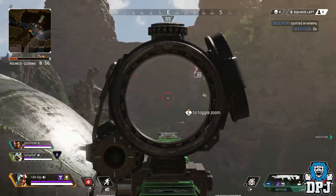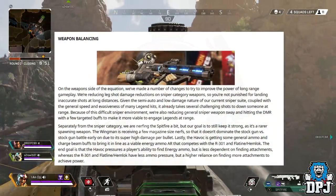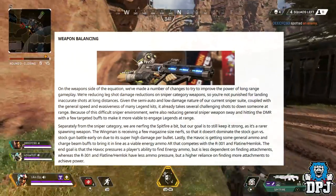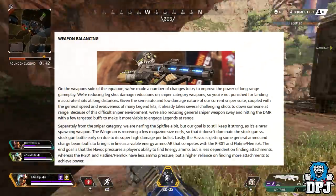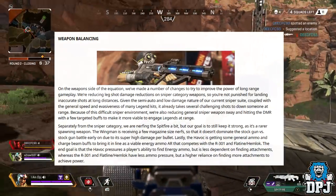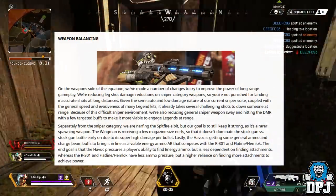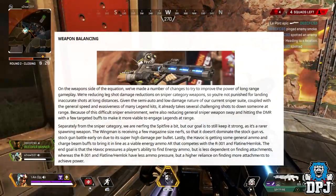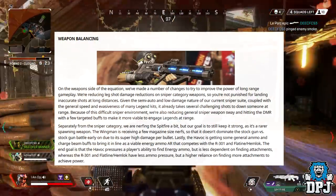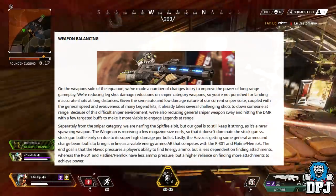Moving on to weapon balancing. On the weapons side, we've made a number of changes to try and improve the power of long range gameplay. We're reducing leg shot damage reductions on sniper category weapons so you're not punished for landing inaccurate shots at long distances. Given the semi-auto and low damage nature of our current sniper suite, coupled with the general speed and evasiveness of many legend kits, it already takes several challenging shots to down someone at range. Because of this difficult sniper environment, we're also reducing general sniper weapon sway and hitting the DMR with a few targeted buffs to make it more viable to engage legends at range.